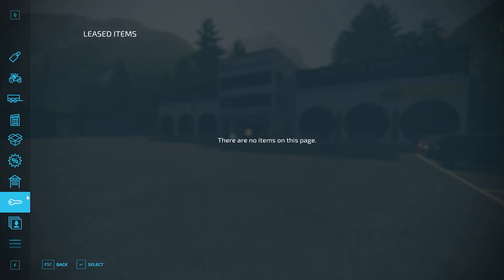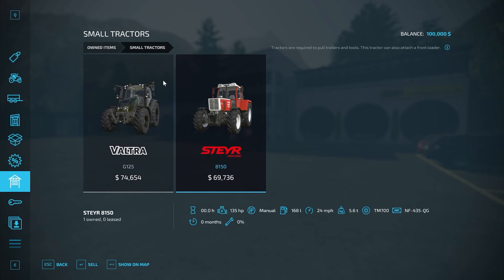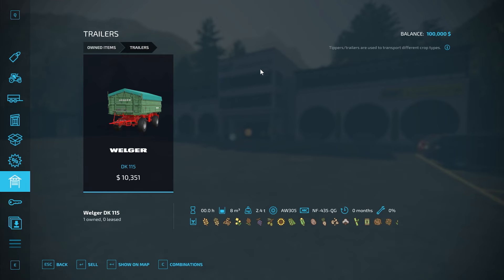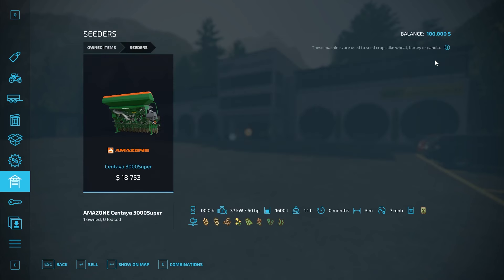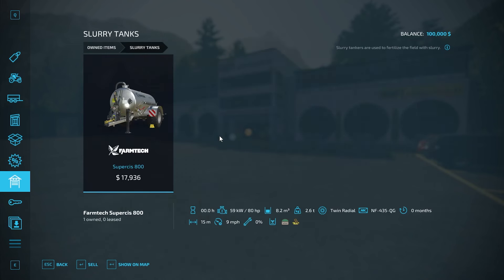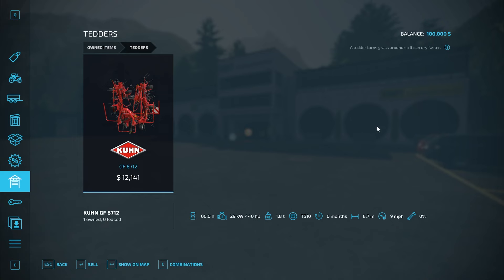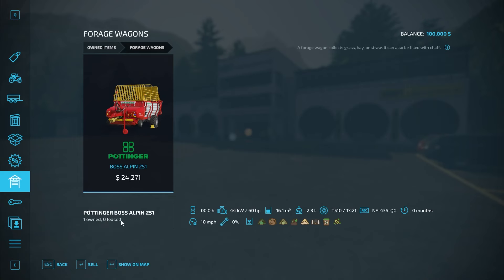Let's go in the store and take a look at what we start off with. We do own a Valtra G125 and a Star 8150. We have a Deutz Farr Topliner 4090H harvester with a header for it. We have a Walgar DK115 trailer, a small cultivator, small power harrow, small cedar, small fertilizer spreader, a manure spreader — which is kind of nice — a slurry tank, slurry spreader. A decent mower setup. And a very small windrower.